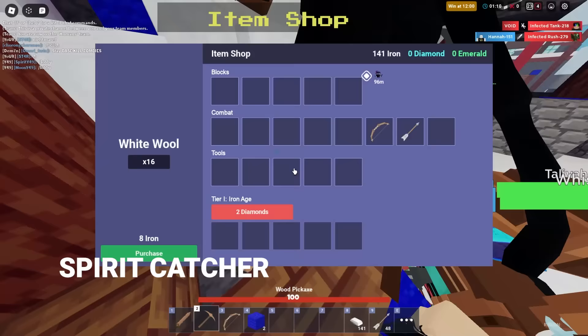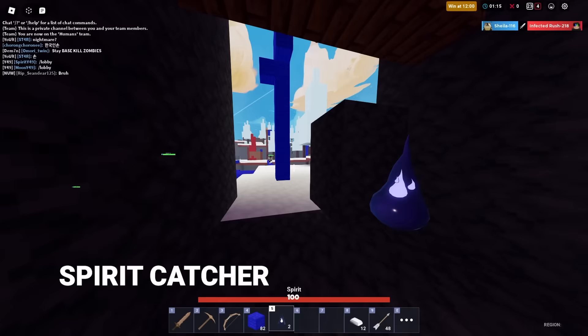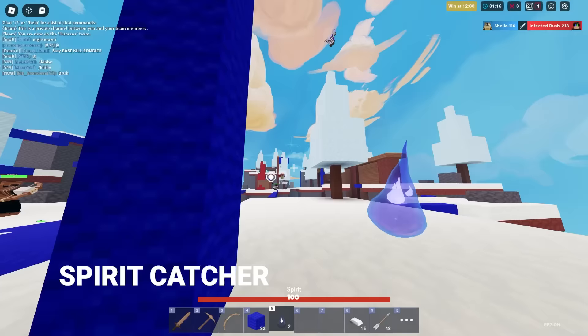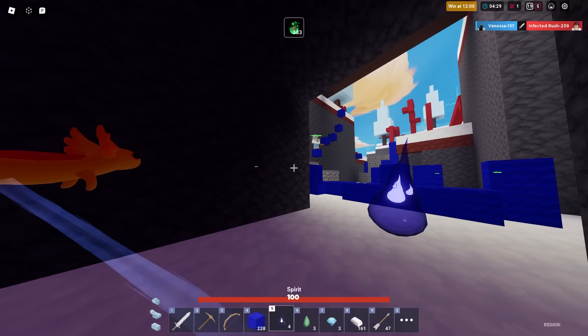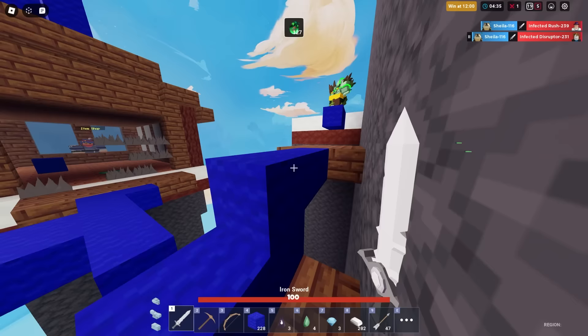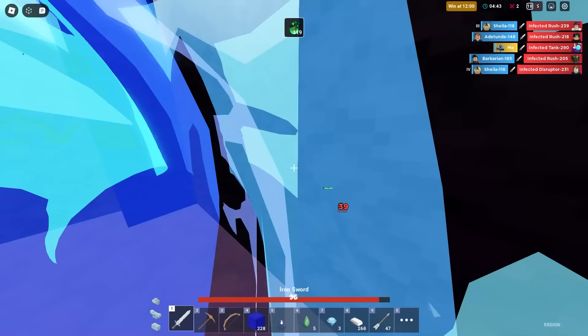Number 75 is Spirit Catcher. She was once a top-10 kit until she got nerfed a dozen times to the point of being absolutely useless. She's useless in regular modes and even worse for zombies, who barely take any knockback. The spirits are still fun to send at zombies to troll them until they realize those don't do anything, then they chase you down. Spirit Catcher is pretty bad — don't use her.